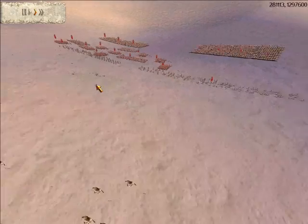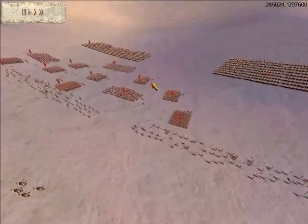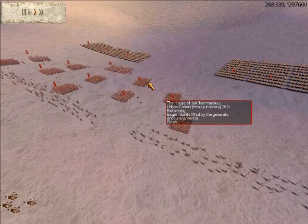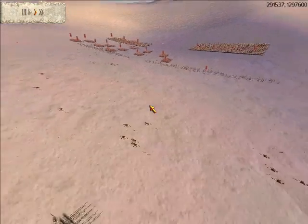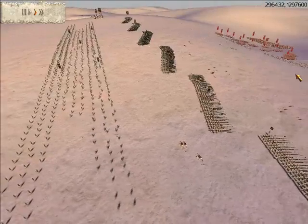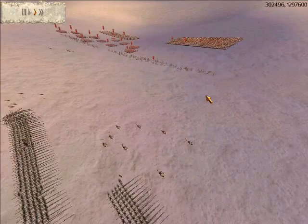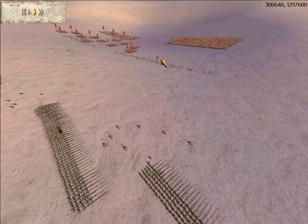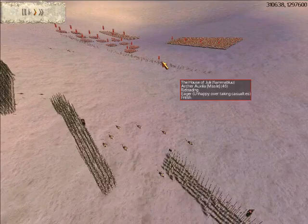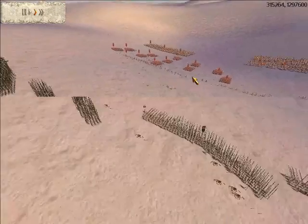Already, they're depleted. He puts all his cohorts into Testudo. This may be a good formation against archers, but as close as we are to each other right now, it probably isn't the best idea. But he does it anyway. His archers are going to rout soon because they're being completely obliterated.